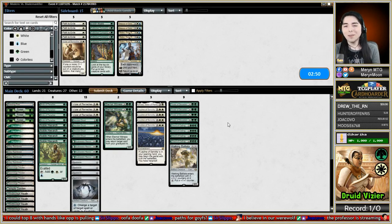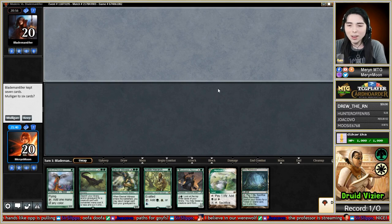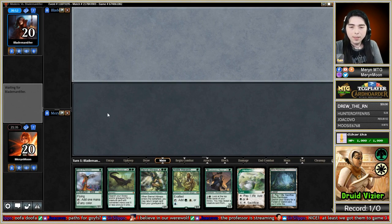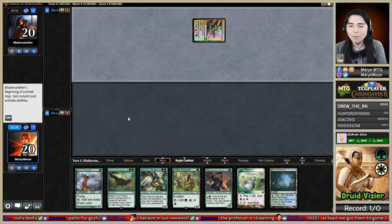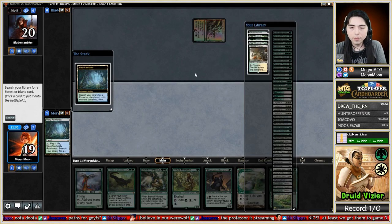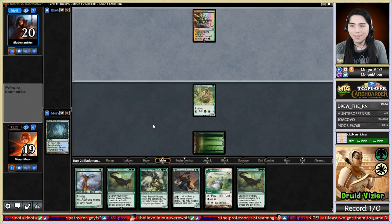Get a Forest, play a Noble. We're getting to game 3. Birds and Duskwatch. If they have a sweeper I'm going to be very upset. Come on - no Kold Lux Return, no Anger of the Gods. Just Assassin's Trophy - sure.